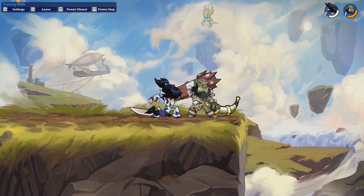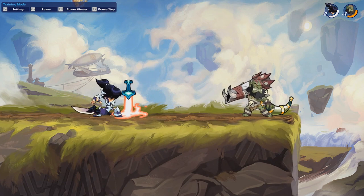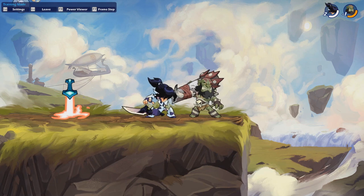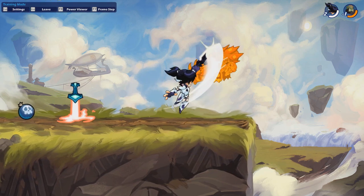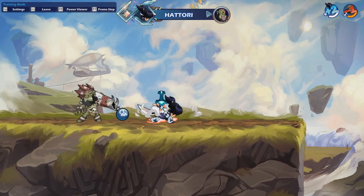Weapons like blaster, spear, sword, and hammer don't really do a wake-up option when they get hit off stage — they'll mostly just float toward you or do a dodge-in. So whether it's a dodge-in or a wake-up option, you can take advantage of all of these really easily.